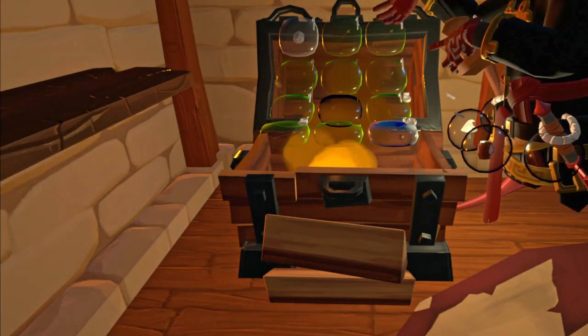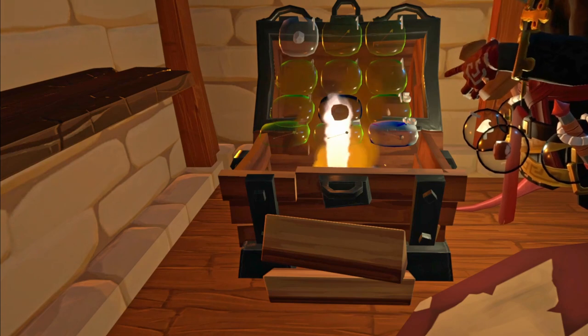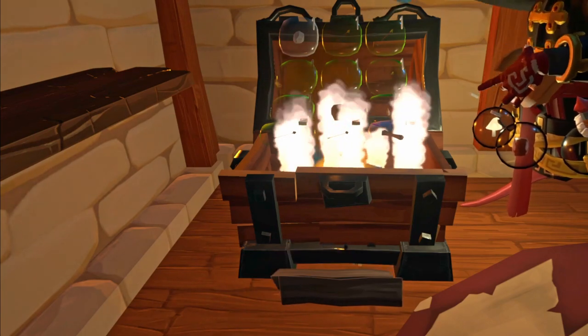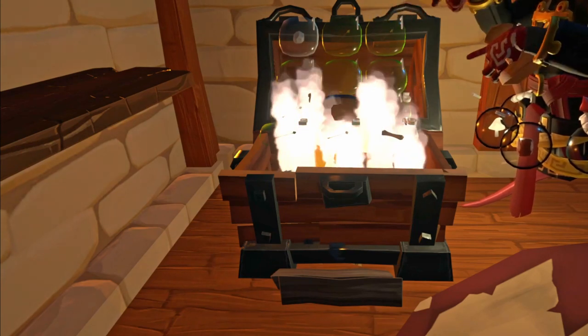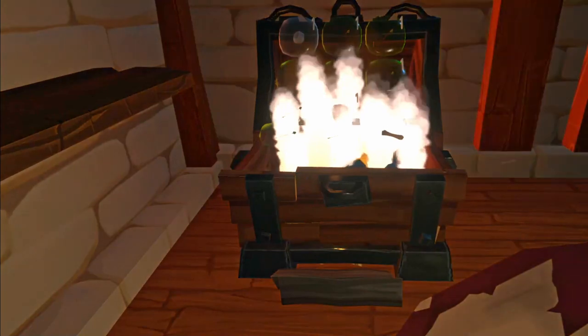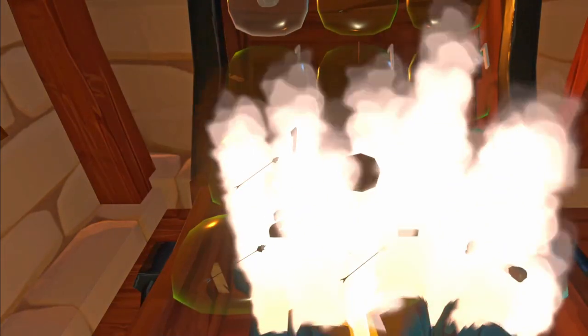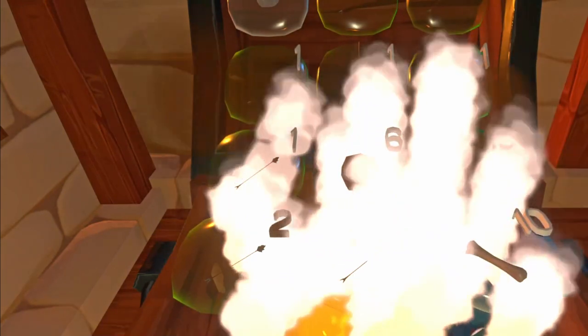We're going to take our uncooked nuggets and start dropping them in. Once they're in, they will start cooking. Once they cook, they will teleport into the middle bubble with the other cooked nugget. And as we see there, they're starting to do it.